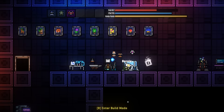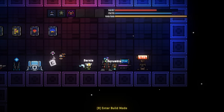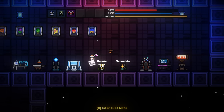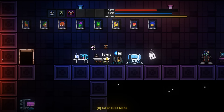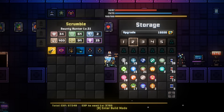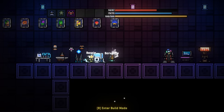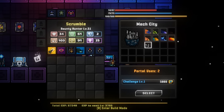Good evening and welcome back to Roguelands with Modi and J. Beetle. How you doing, J. Beetle? Hello, I'm doing well. Update 0.6.3 alpha — a lot of changes. Some are designed to screw us over, some to help us, but most of the ones we expect to get to today are designed to screw us over.